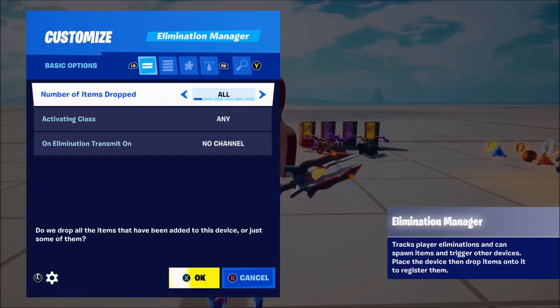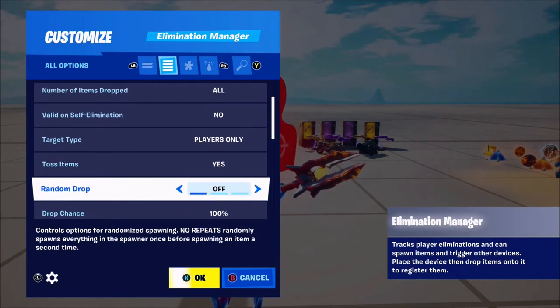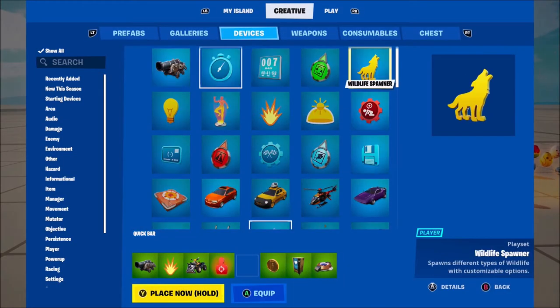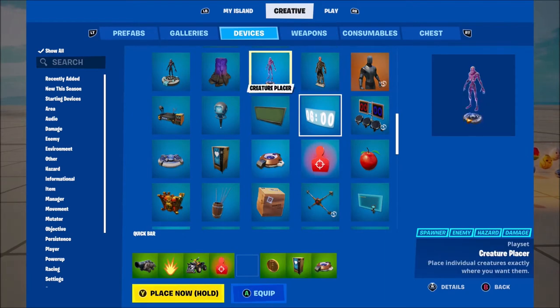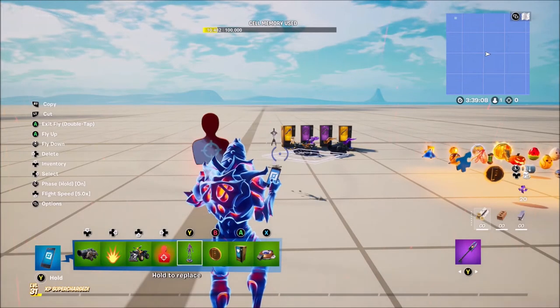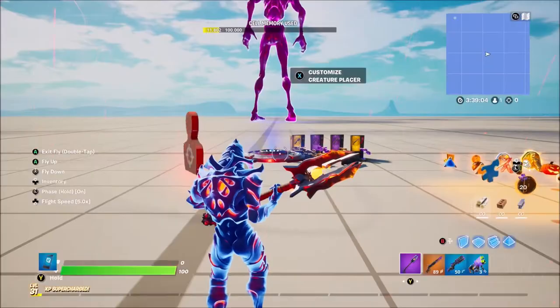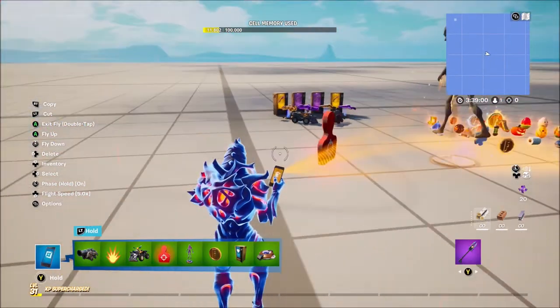We've got the elimination manager — you can use this to make zombies drop items now, which is really really cool. I believe you can use the zombie manager device and drop items into it. I'm not sure if it's exactly this but I will make a tutorial on it. They've changed quite a lot of things so you can go through those now and figure it all out.